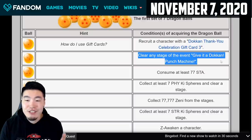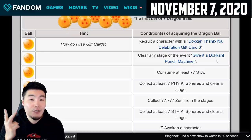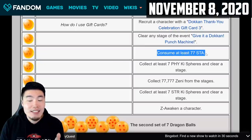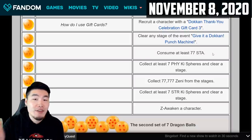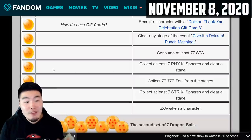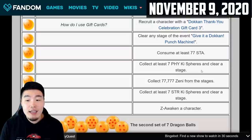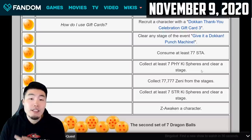Just clear any stage of the Punch Machine event and you'll get that two-star dragon ball. For the three-star dragon ball, just consume at least 77 stamina — super easy. Do any events you want, consume at least 77 stamina, and you'll get your three-star dragon ball. For the four-star dragon ball, you have to collect at least seven PHY key spheres and clear a stage. Any stage should work, and to be safe, bring a PHY orb changer like Wierdo or Kephala, or a PHY orb changing support item like the Puar item.